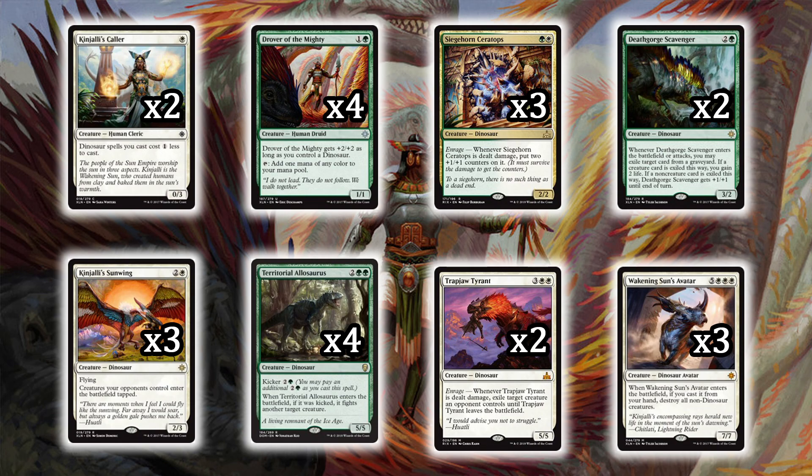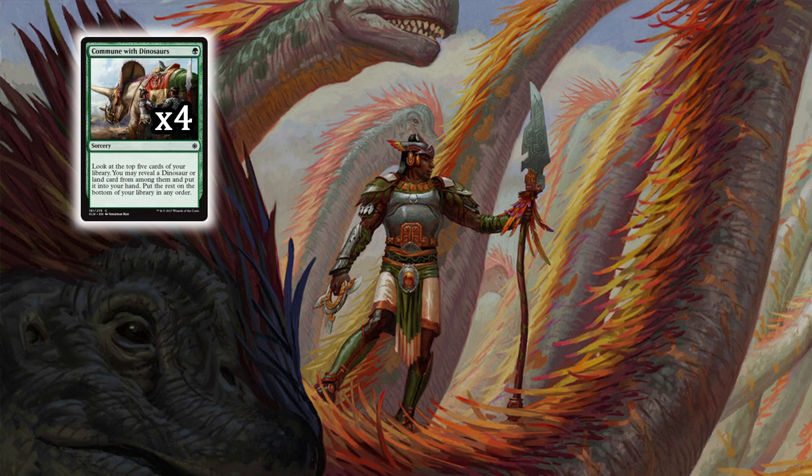One of the cool things about playing dinosaurs from the Ixalan block is the dino-exclusive spells, like Commune with Dinosaurs. For one green, you look at the top five cards of your library, reveal a dinosaur or land card among them, put it in your hand, and put the rest on the bottom in any order. You don't get a green Ponder in any other deck in standard right now — this is one of the powerful synergies you get playing dinosaurs.